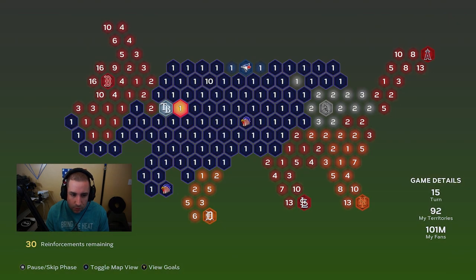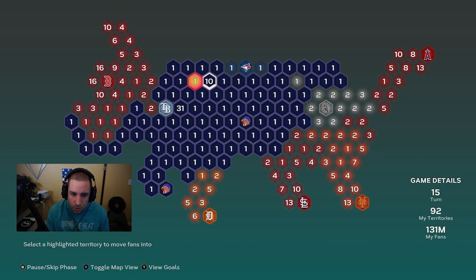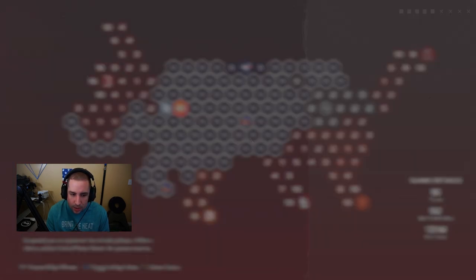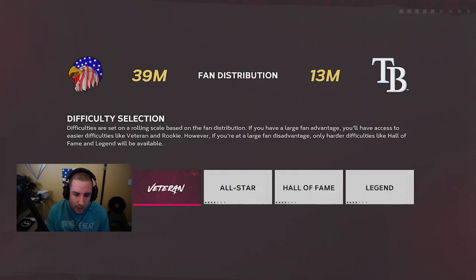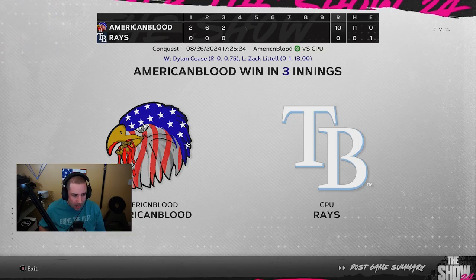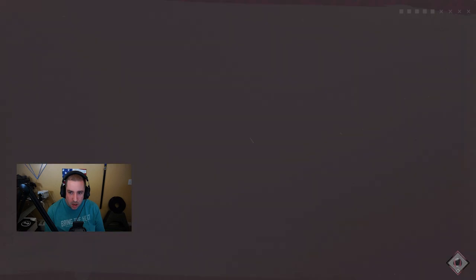The Rays would probably be next because they're right there. We've got 31 fans right there. We'll move these 10 fans down here and go ahead and beat the Rays. We're going to attack the Rays on Veteran difficulty — obviously select your number five pitcher just like we said earlier in the video so you can face their worst pitcher. I'll see you guys after the game.